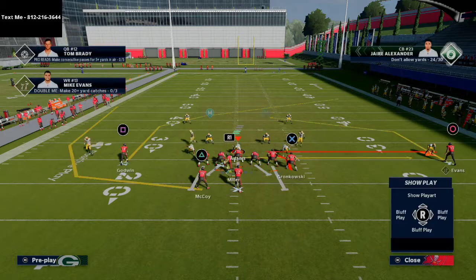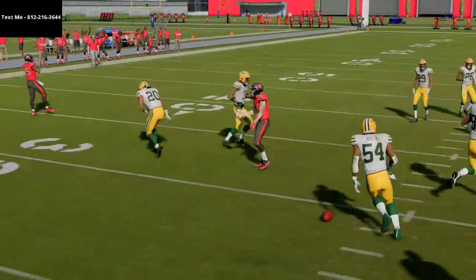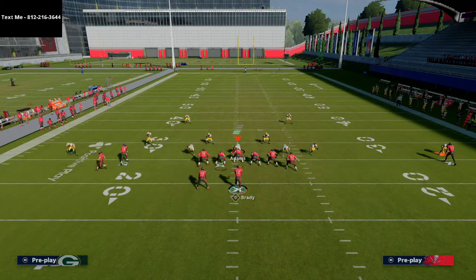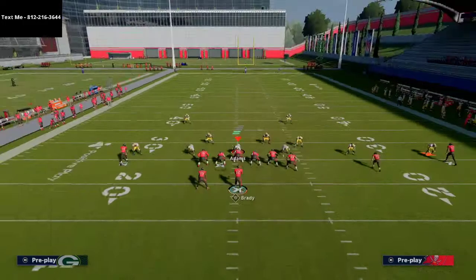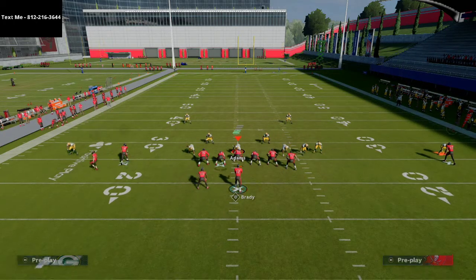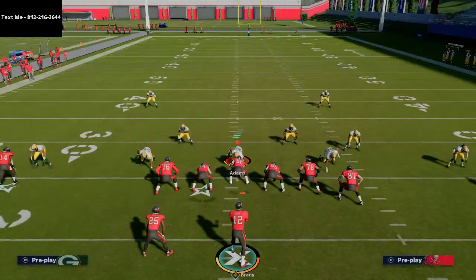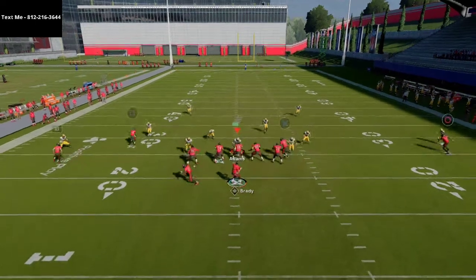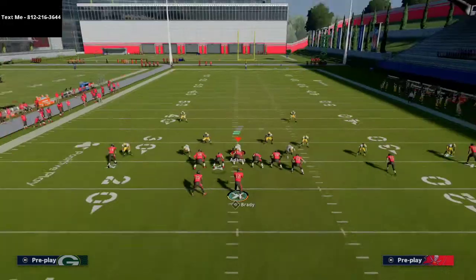That forces the defense to shade their coverage down and play more aggressive. Scotty Miller's route, especially with the wheel route tagged on the left side, can actually be thrown against zone because of the depth of the formation and the post route in the middle of the field — the defense won't immediately jump down on Scotty Miller. If they do, your backside post route is open. The wheel route holds the other defender, and you can throw the post route right over the middle to Chris Godwin when they're shading coverage down. On Cover 2 with a vert-hook, the slot corner isn't covering Scotty Miller at all.